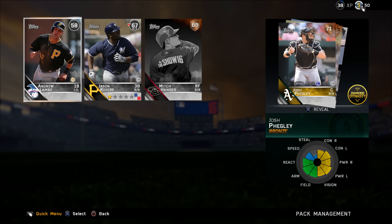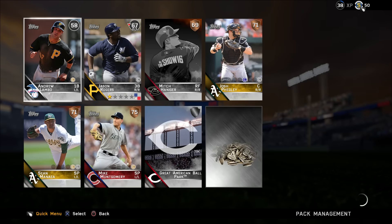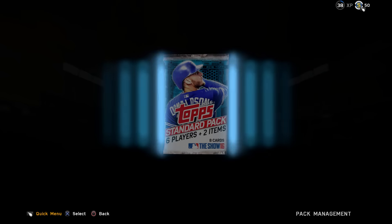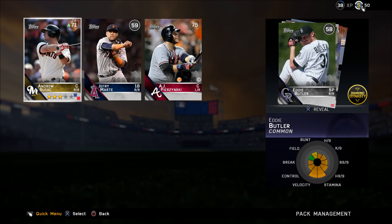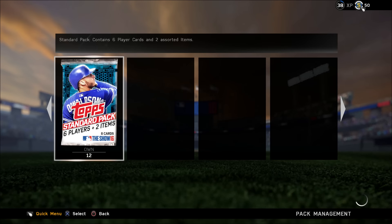Next pack - no one really amazing here by the looks of it, just some bronzes and a few commons thrown in for good measure. Nothing to report here - Brandon Phillips might go for a couple of hundred stubs and that's about it.